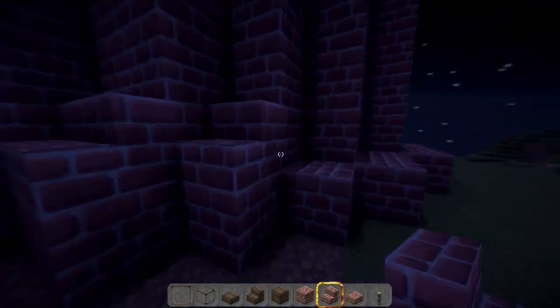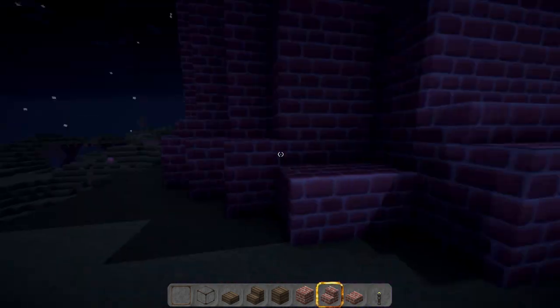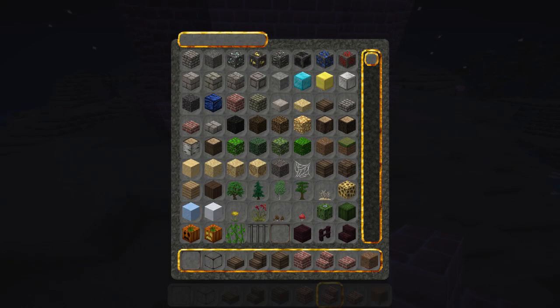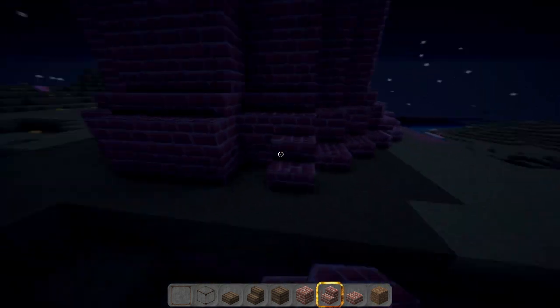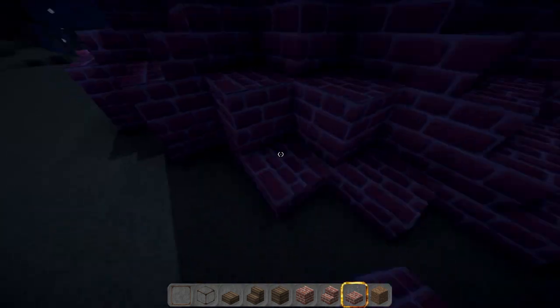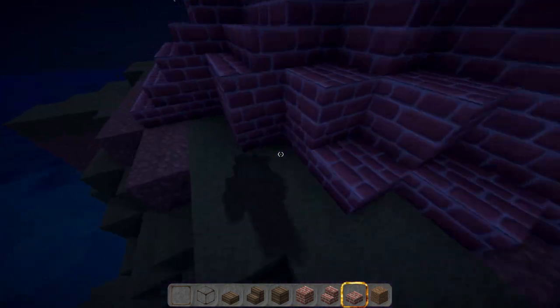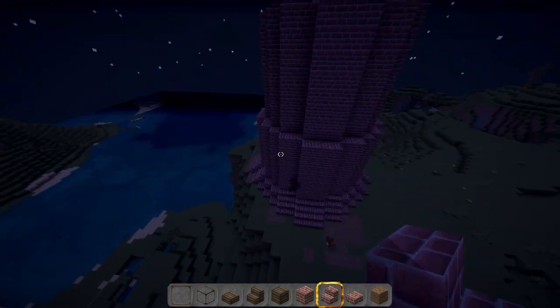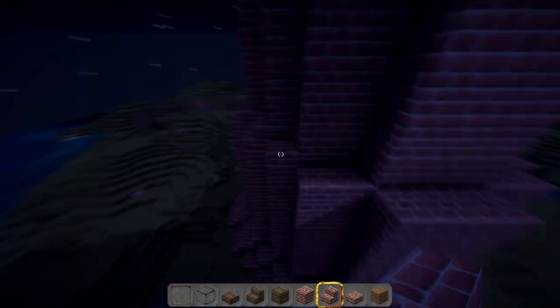What I was doing with these bricks is placing them around where each floor tapers in on the windmill, because I wanted to create more of a sloping effect and not have it look as jagged on the edges. So where each floor is tapered in, I placed a row of bricks around each edge with half slabs on the corners, and used that to create more of a sloping effect on the windmill. I think it looks quite a bit better with this.